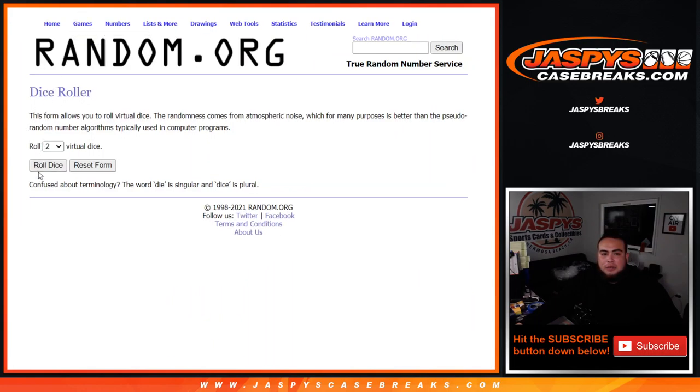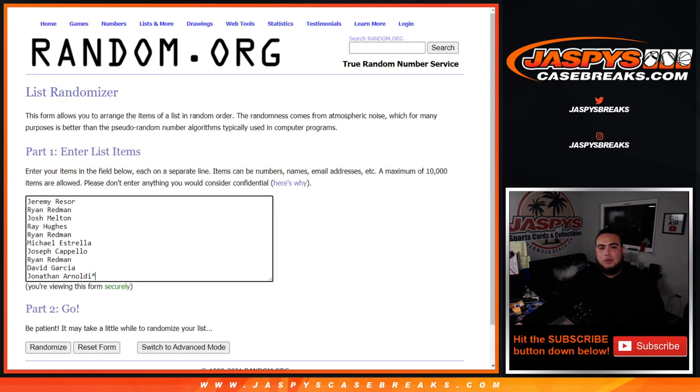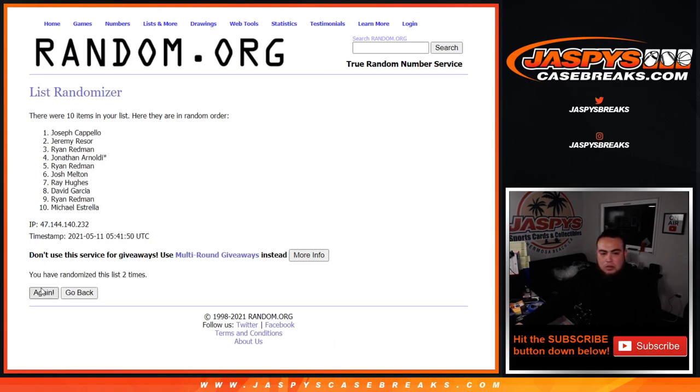So here you go guys, here's the dice roller. Let's roll it. It's a six and a four — ten. Rolling ten times. One, two, three, four, five, six, seven, eight, nine, ten.